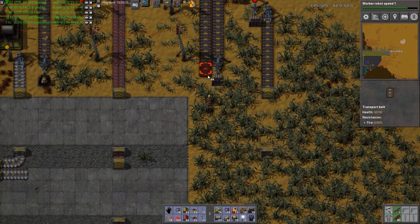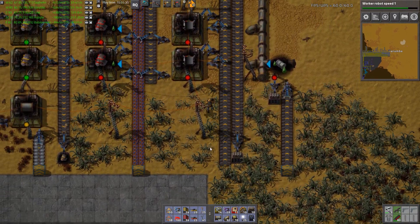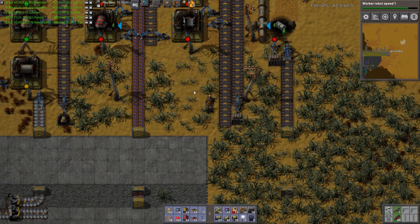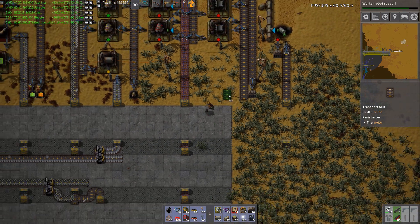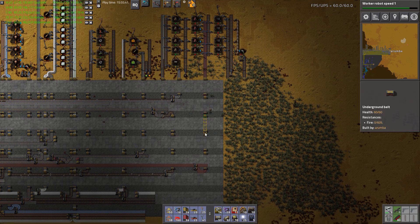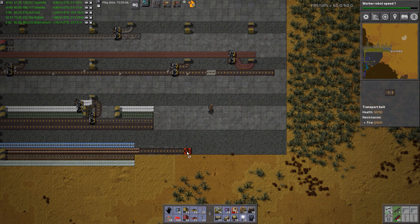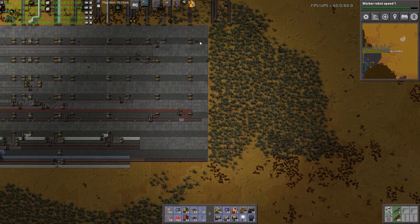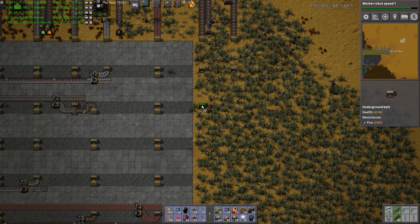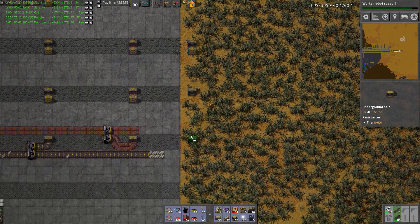The last thing I need to do here then is create the mixed line here. Of what? Steel and batteries. The steel there and the batteries are down here. We can afford to do a singular line. And look at that - we're at the end of the bus again.